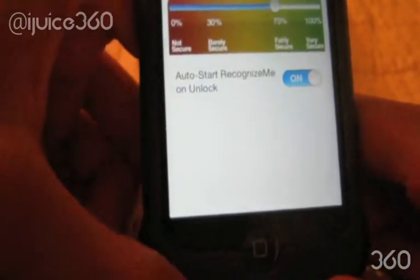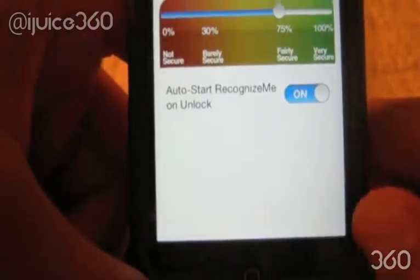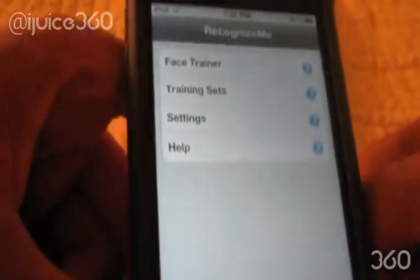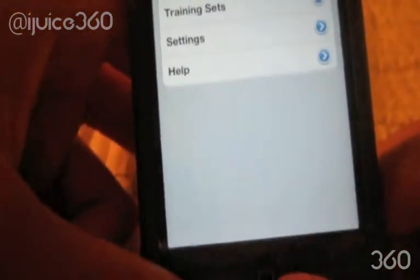Auto Start Recognize Me on Unlock is exactly what it sounds like — if that's not on, you're not going to have the Recognize Me feature come up to unlock your device.